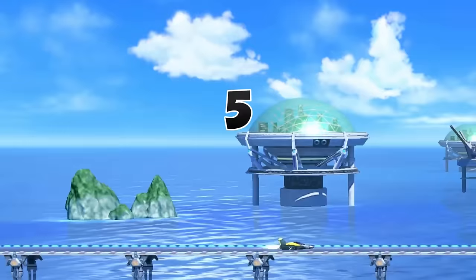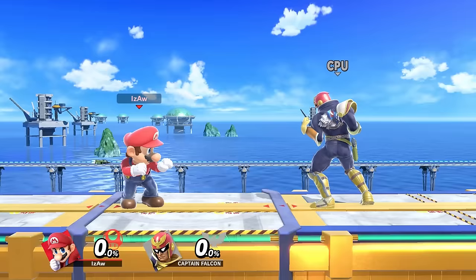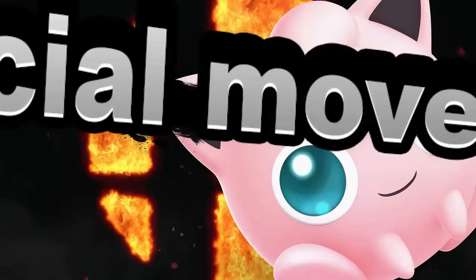Every character has five different aerial attacks depending on which way you direct the control stick while airborne. If you press A without holding any direction, you will perform a neutral air. And by holding a direction, you can do an up air, forward air, down air, and back air.